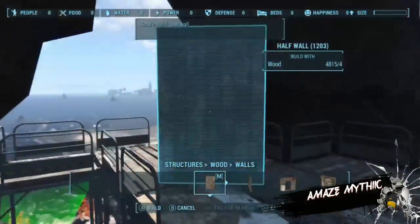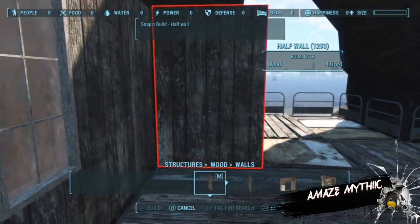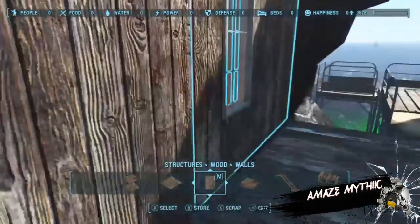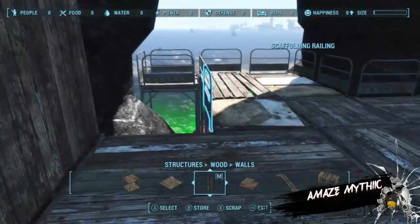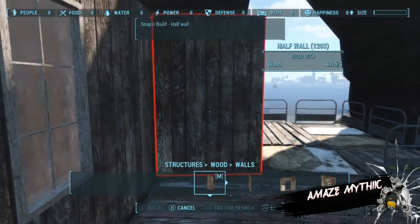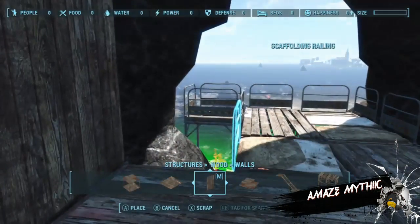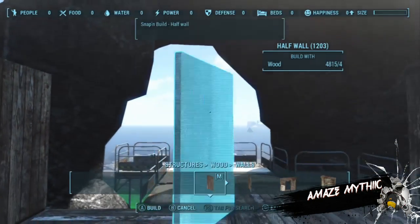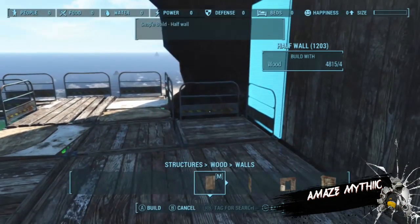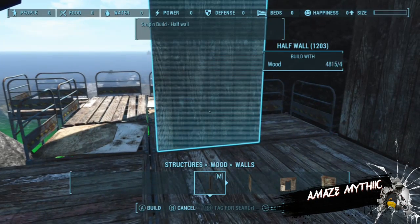If you wonder why I've got an odd floorboard with holes in it, it's because under there I put a container — one of those Vault 111 trunks. That's what ties in with the sole survivor. I'm going to put his jumpsuit in it in the next part, or the third part if there is one.